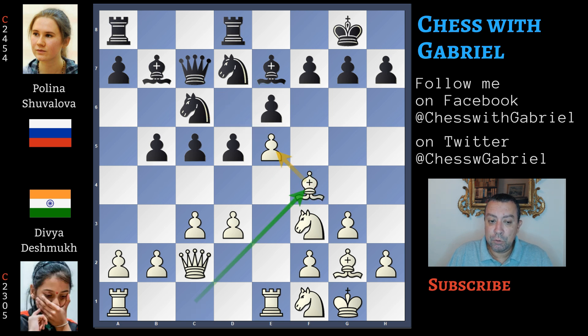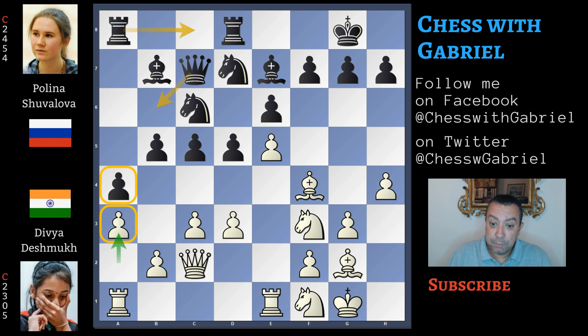Bishop to f4 adding a new protection, and now a5, h4, a4, a3. With the a-pawn completely blocked, rook to c8 and queen away from d5 — queen to b6 is a powerful maneuver.